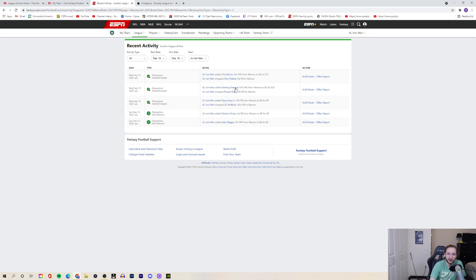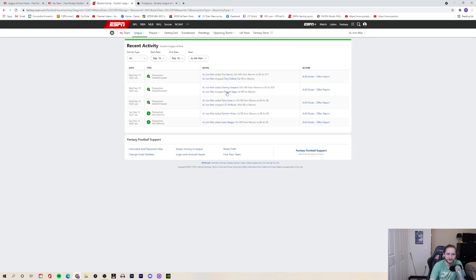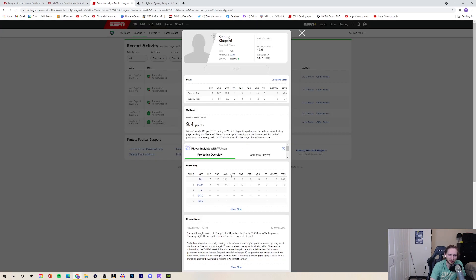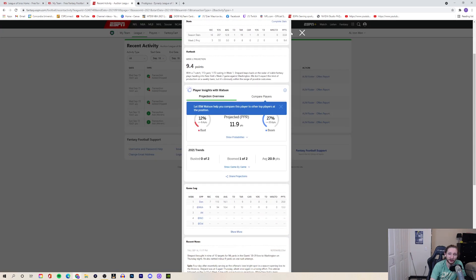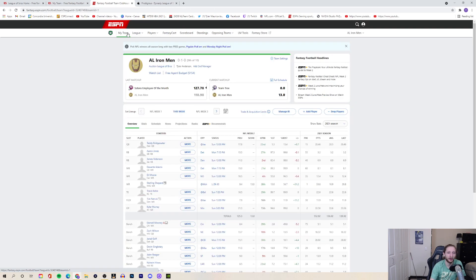I also added Sterling Shepherd — dropped Russell Gage, who had zero points last week — for 26 out of 200 FAB dollars. Across two weeks Shepherd has had 19 targets total. If he's on your waiver wire, I'd recommend adding him. I also added Tim Patrick and dropped Tony Pollard. Tim Patrick should be the WR2 in Denver — hopefully Teddy can get him the ball.